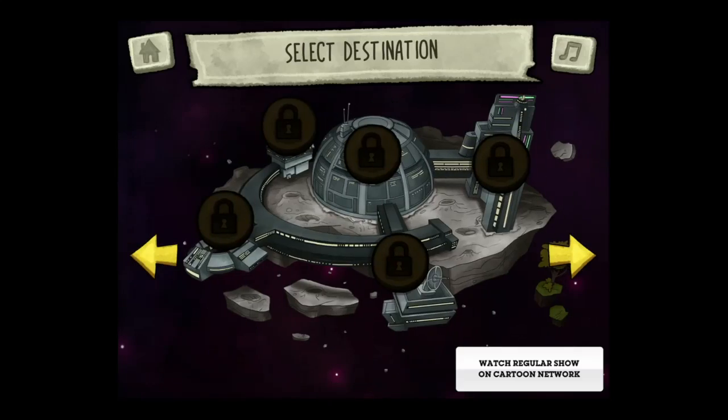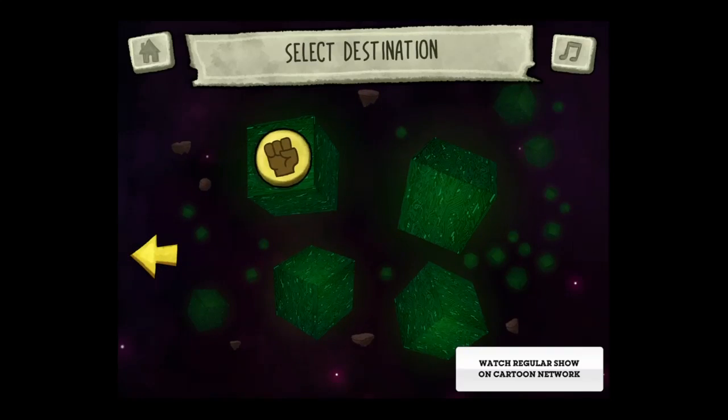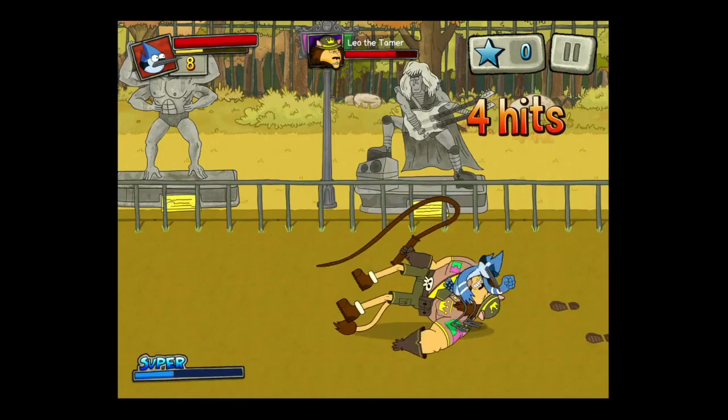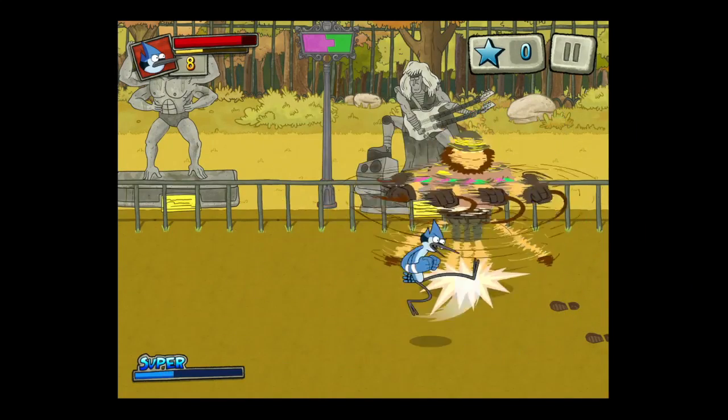You go into the different areas and there are four of them. There's also endless gameplay, as well as boss battles. This guy's got a nasty whip and he jumps up in the air and comes back down on you.